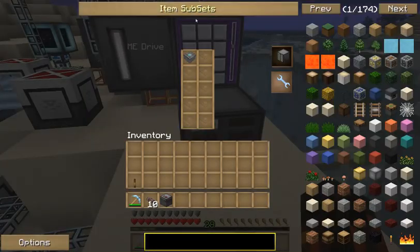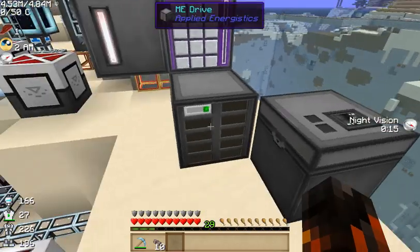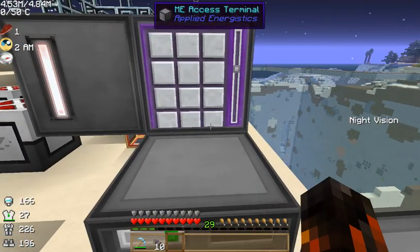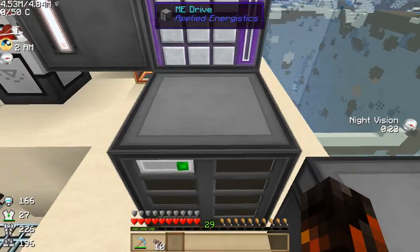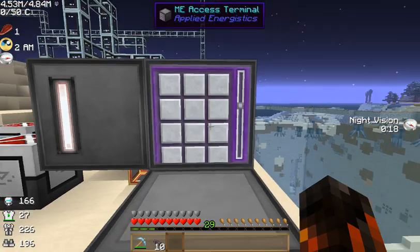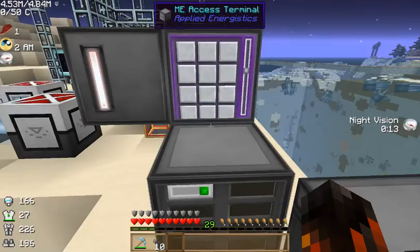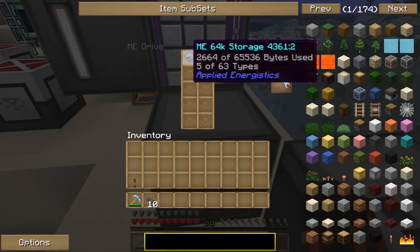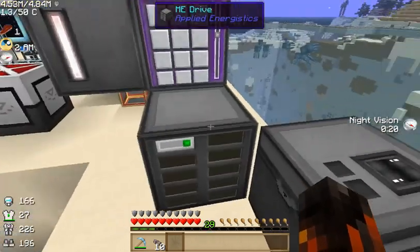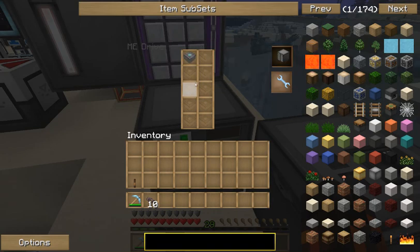You're going to have eight or ten of these, and it's not like the chest where you just open it up and put your items in. You don't use this interface at all, except to add the ME 64K storage, or 4K, or 16K — whatever you can afford at the time. Then you can just access it from the big access terminal, which is much more convenient than having to go through all these chests. With 64K storage, you only need one drive to hold all your stuff — not four or five chests. Just one drive with 64K, 16K, or 4K storage units in it.